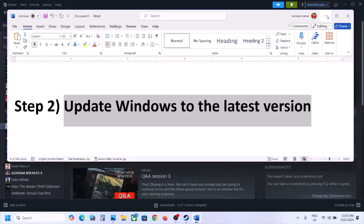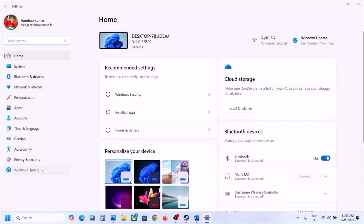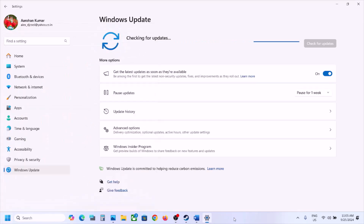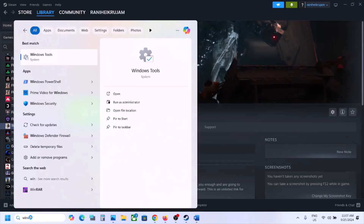The next step is to update Windows to the latest version. This is important. Open Windows Settings, then go to Update and Security or Windows Update, and then click on Check for Updates. Once all the updates are installed, restart the computer and after the system restart launch the game.